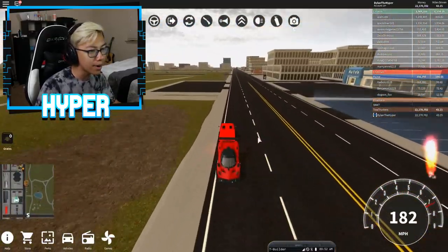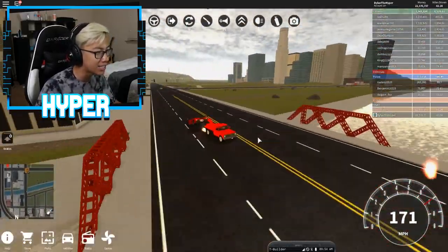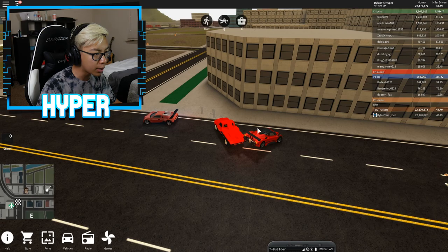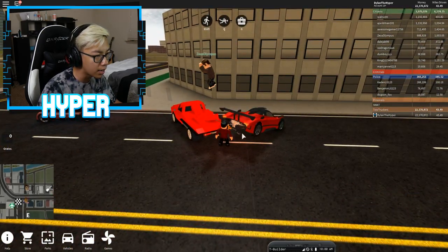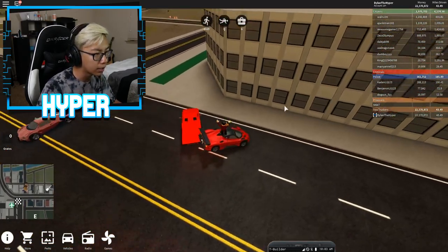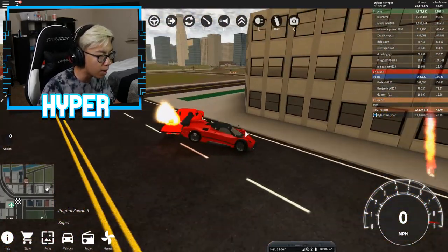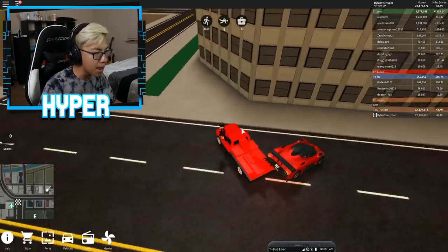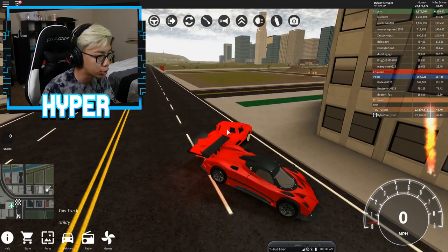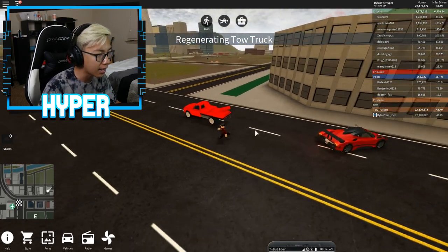I'm going like almost 200 miles per hour as a tow truck and I freaking stole this guy's car — this is literally how you steal people's cars in the game! I accidentally crashed it. How do I release the car? That's kind of a problem — I don't know how to release his car. I can't drive my car and I can't drive his car now, so we messed up. Let's spawn back in another tow truck and try to steal somebody else's car.